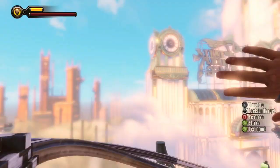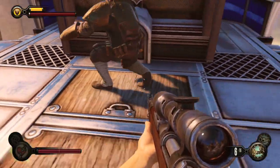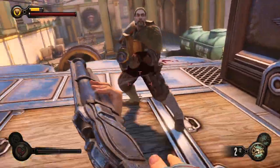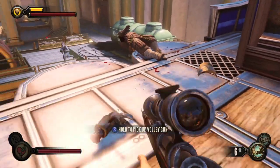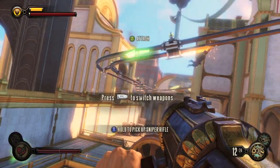You get the Volley Gun at this point and the guy who carries it will be on an airship. He looks something like this and he takes quite a couple of hits to get him. He's usually wearing a helmet — probably wearing this weird pink helmet. You kind of saw it a little bit back, and here's the Volley Gun.